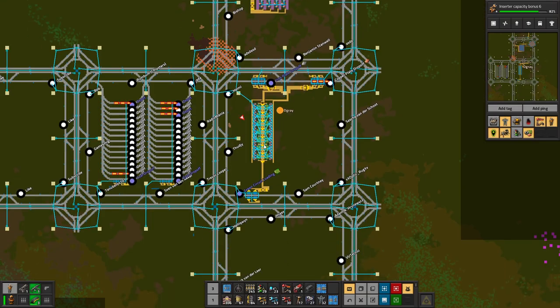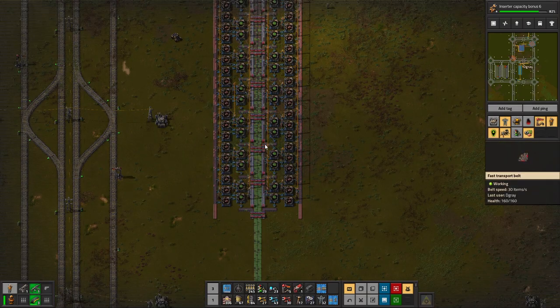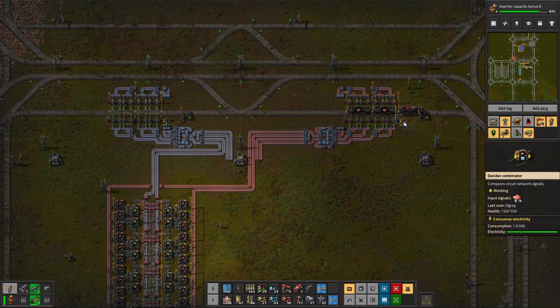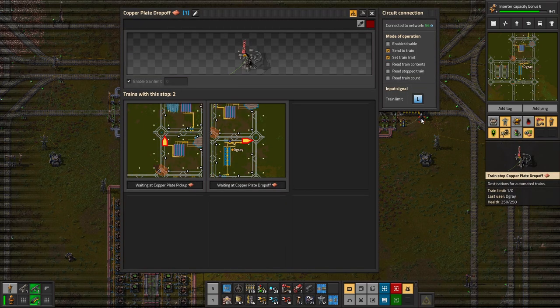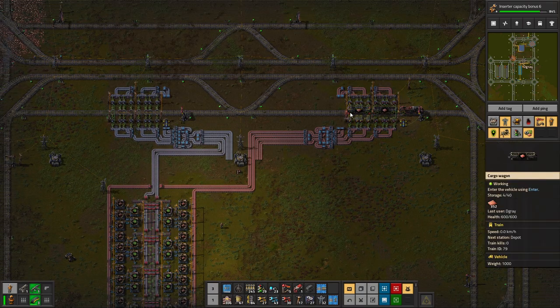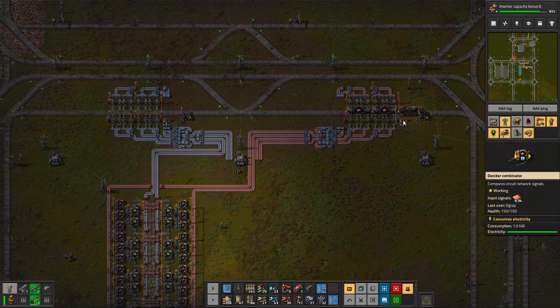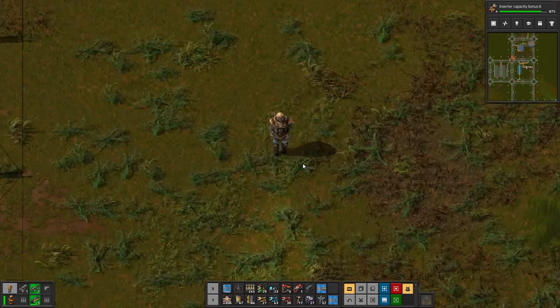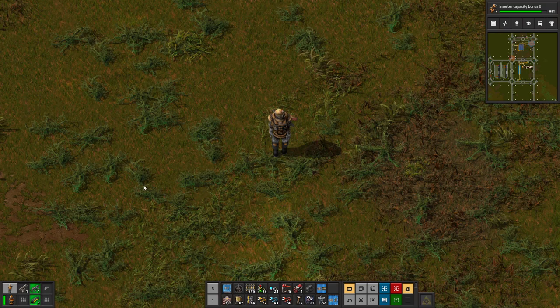Of course you can make your own with the blueprints we have provided, and then you're able to set this up as well — watching trains just swish around the base and build everything we need. Thank you so much for watching guys. Hopefully you are enjoying our current setup with the trains running, supplying what we need, turning on and off depending on how much we have in storage. I'll end the episode here. Thank you so much for watching. Remember to leave a like on the video, and if you're new to the channel, always remember to subscribe as well. I've been DGrey and I'll see you next episode. Bye guys.